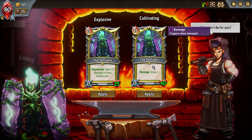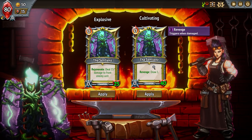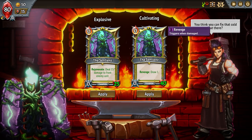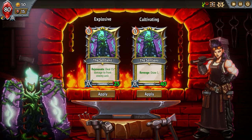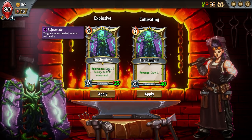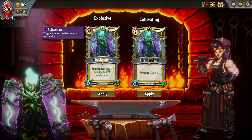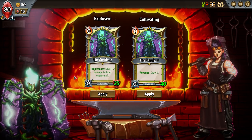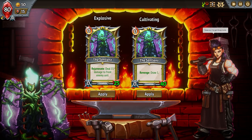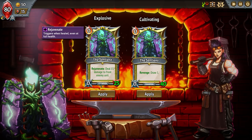Now forge your champion. Your champion card is basically your first card — your champion — and you can upgrade them as you go. You only get one champion, and you get options as you progress to make them stronger in one area or another. This one is nice: Rejuvenate — deal 15 damage to the front enemy units. It triggers when healed, even at full health. I always put this one down at the front. It cannot attack. Very similar to Hearthstone in this regard — there's the mana cost right here, there are pips, health, and damage.